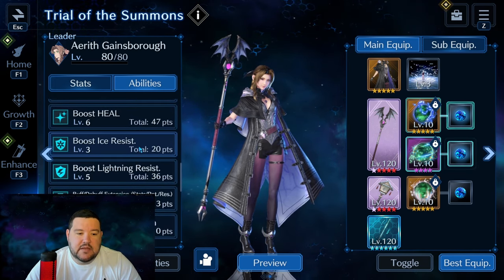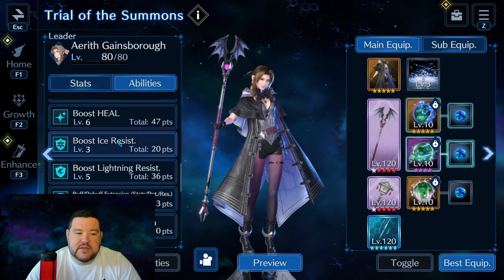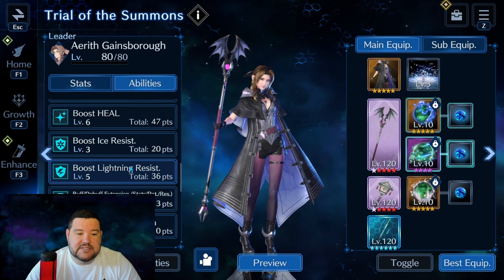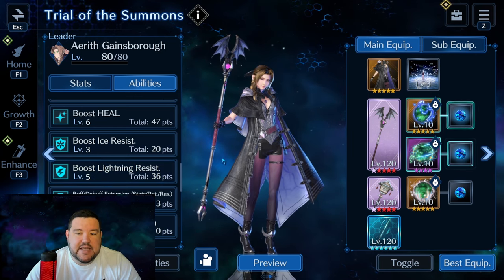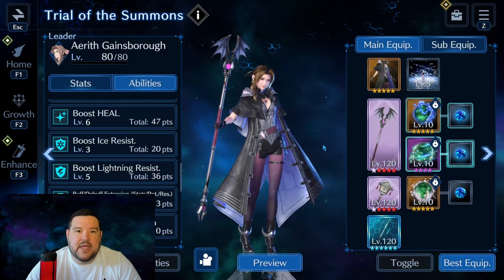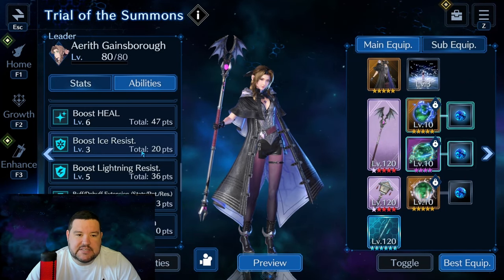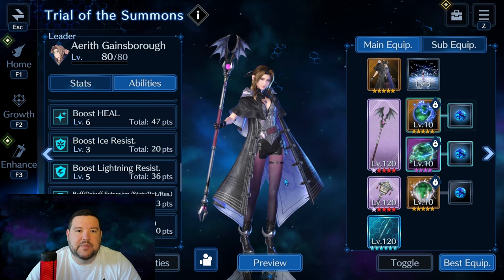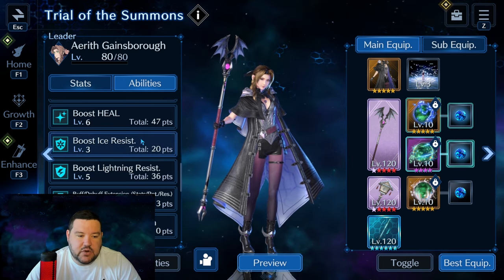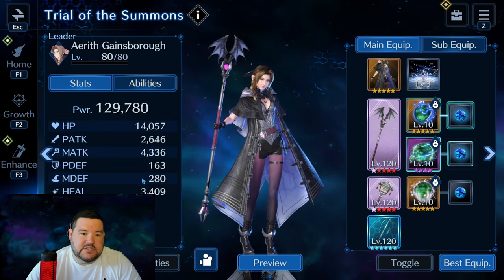Ice Resist 3 and Lightning Resist 5 — so that's 20% resistance to ice and 40% resistance to lightning. She's taking most of the damage. Remember, for Kimura Wan to actually proc the magic defense, you have to be above 70% HP. That's something I always keep in mind, and why if she's going to be the tank she needs maximum resistances, because you'll need to apply the AoE magic defense increase quite often.